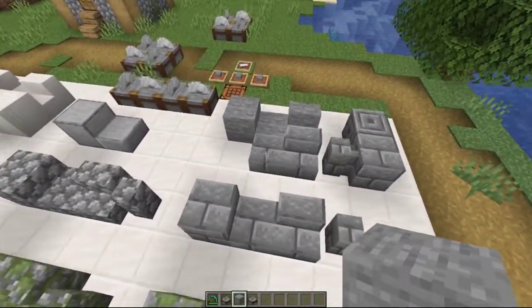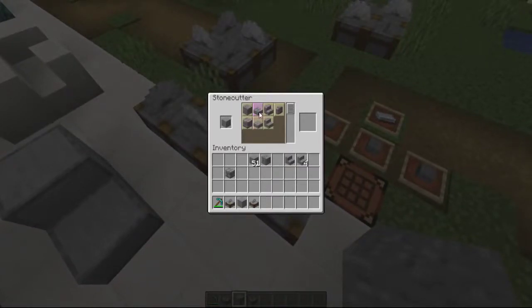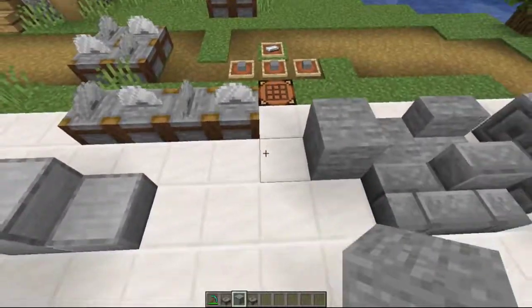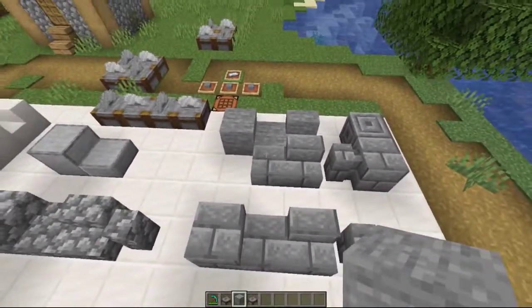All of the slab variations give you two for one block — everything else is one for one. The slabs give you two.